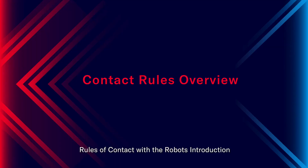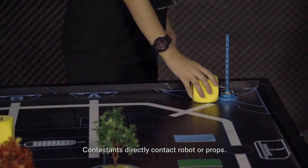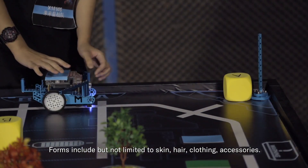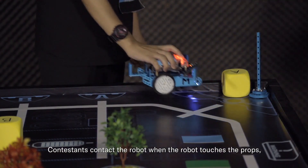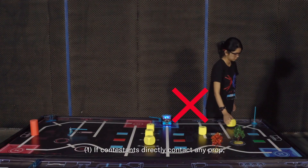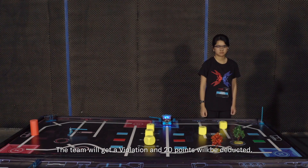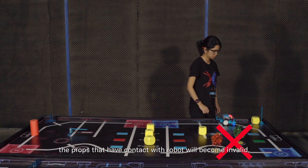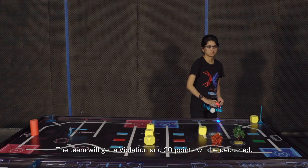Rules of contact with the robot. Direct contact means a contestant directly contacts robots or props — including but not limited to skin, hair, clothing, and accessories. Indirect contact means a contestant contacts the robot when the robot is touching props. Violation due to contact: if a contestant directly contacts any prop, the prop becomes invalid and the team gets a violation with 20 points deducted. If a contestant directly contacts the robot without applying for restart, props in contact with the robot also become invalid, and the team gets a violation with 20 points deducted.